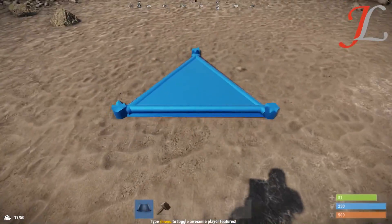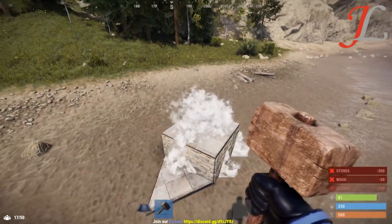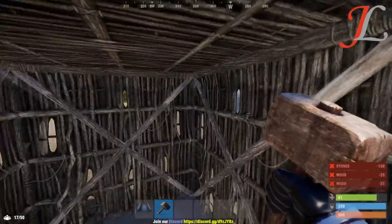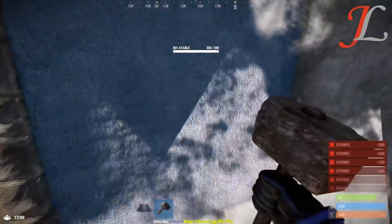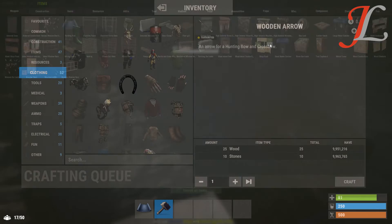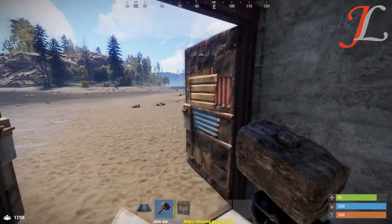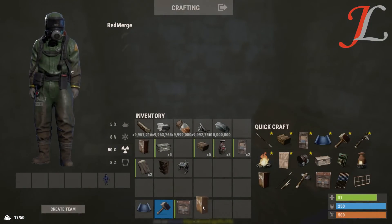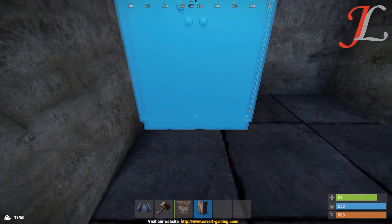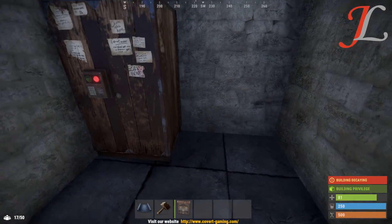At first, place a triangle foundation and upgrade it to stone or wood. Then place one square foundation and upgrade it to stone or wood — this is going to be your 1x1 starter. Place a wall frame and upgrade it to stone or wood depending on what you have, then place a door — a wood door works fine to begin with. Place your TC in the very left-hand corner of this 1x1, and place some essential items such as a sleeping bag, a couple of small boxes, and maybe a furnace.